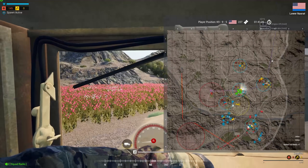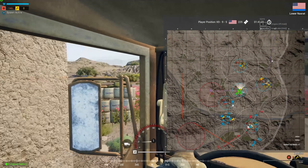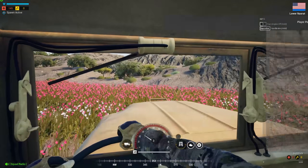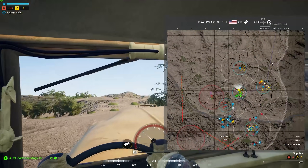For anybody that doesn't know, up to our northeast there's a repair station symbol — you can actually get supplies from that. You don't have to go all the way back to main if you're ever running a logi in the future. A lot of people don't know that.